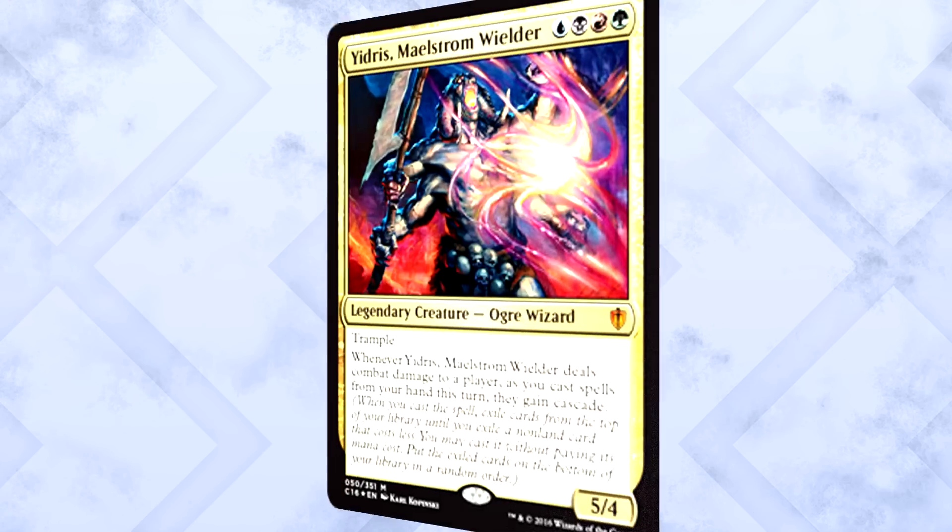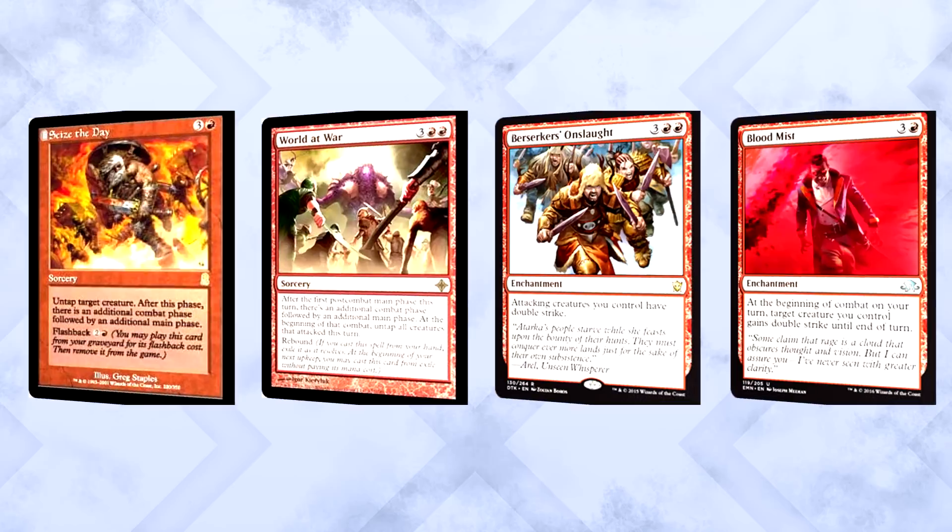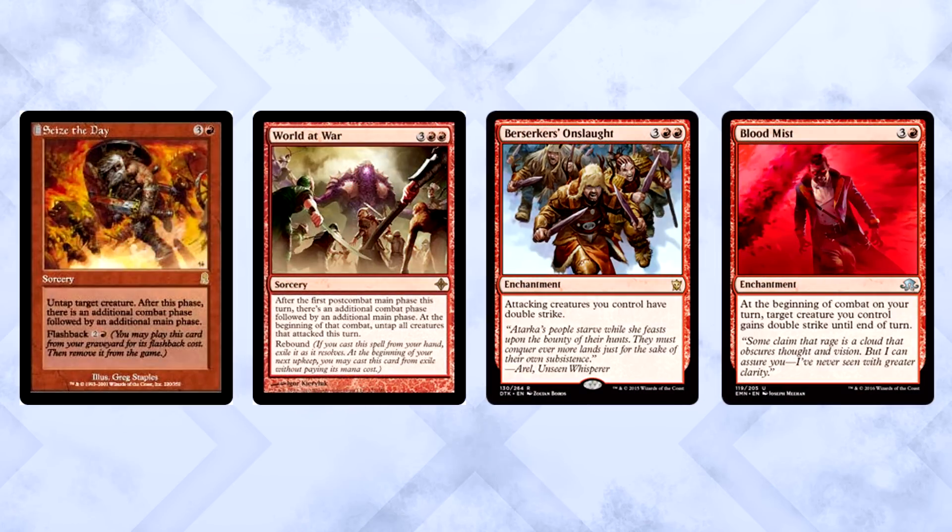If we're trying to upgrade the pre-con itself, let's begin with Yidris's trigger. Whenever he deals combat damage to a player — if you deal double strike damage, that's two instances of cascade, giving all your spells cascade cascade. It's just brutal. Extra combat steps will be sufficient as well. Think Seize the Day, World at War, Berserker's Onslaught, Blood Mist — stuff like that. Granting multiple instances of cascade will steer the game out of control quickly.